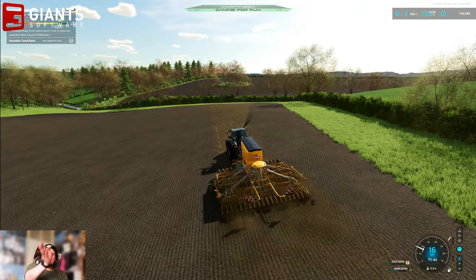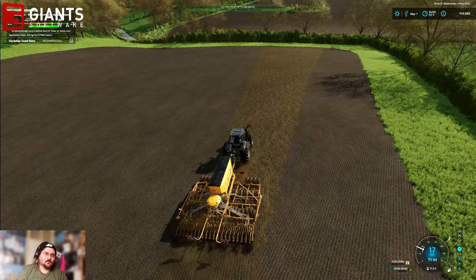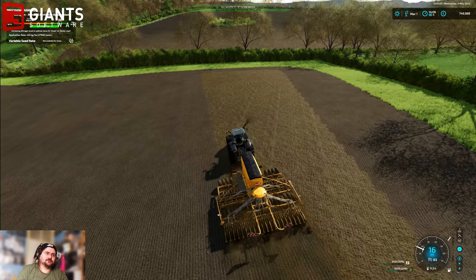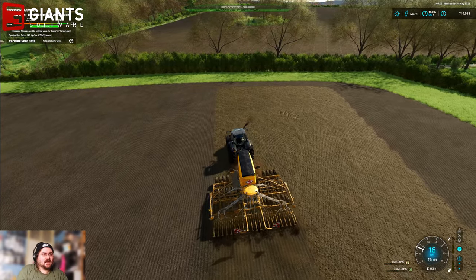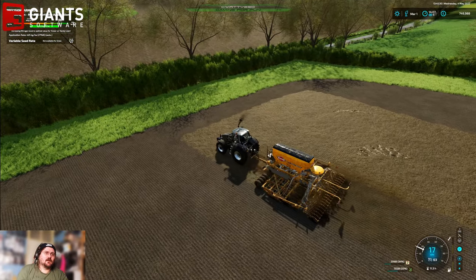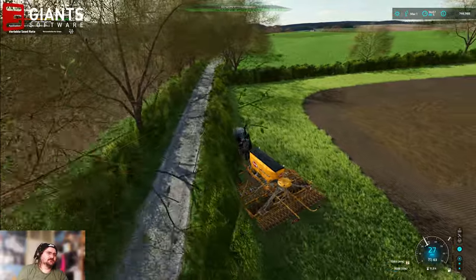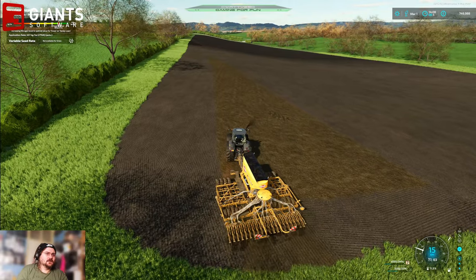That would make things a little bit better because the workers would then be able to work the fields more in line with how the fields are laid out. At the moment they're very limited as to what angles they will farm at. Vanilla workers obviously - Courseplay doesn't have that issue, you can tell it to work whatever angle you like. But the normal AI workers are a little bit more finicky - a little bit more strict and reserved about what angles they will work at.